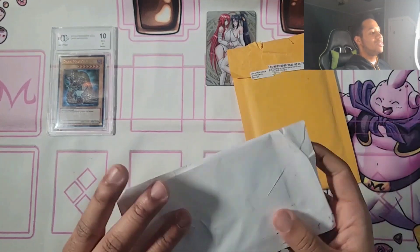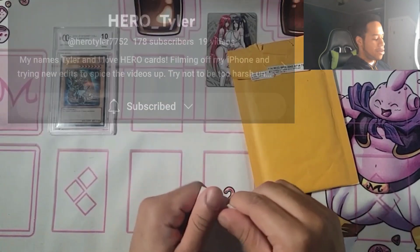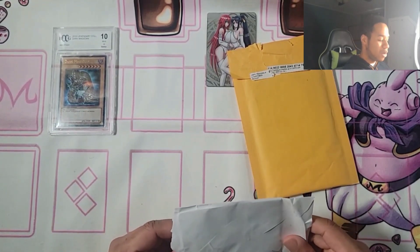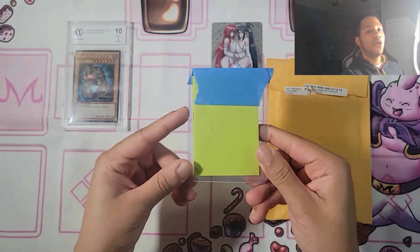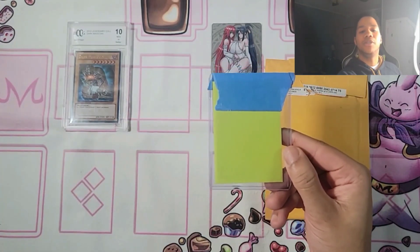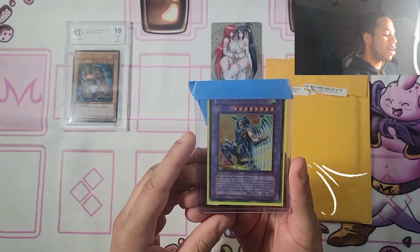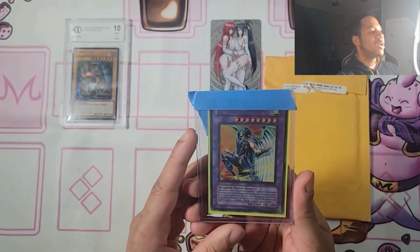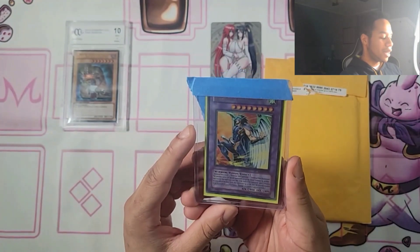This next piece is from Tyler — Hero Collector Tyler on Instagram. He also has a YouTube where he posts his live matches from locals. Really, really cool content — definitely check him out. He's a huge hero player. The card we got from him was Elemental Hero Tempest. Really cool — I've never actually had a copy of this card. Appreciate you, Tyler. Thank you so much for being the first person to give me a card like this. I love it — can't wait to put it in my binder.